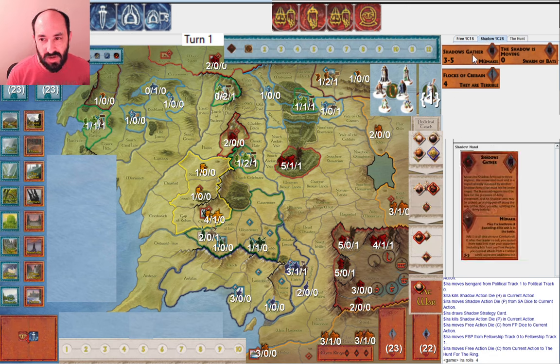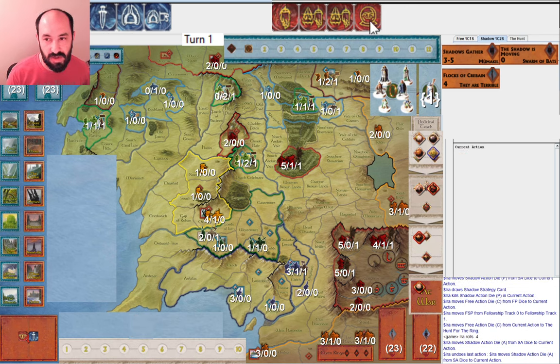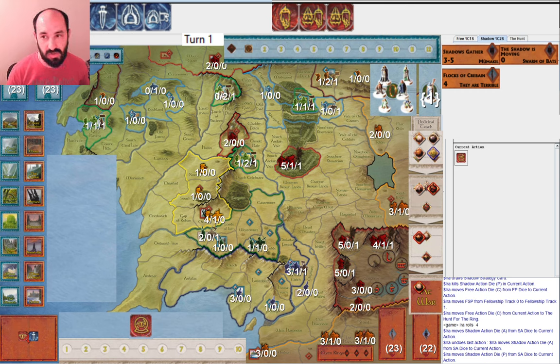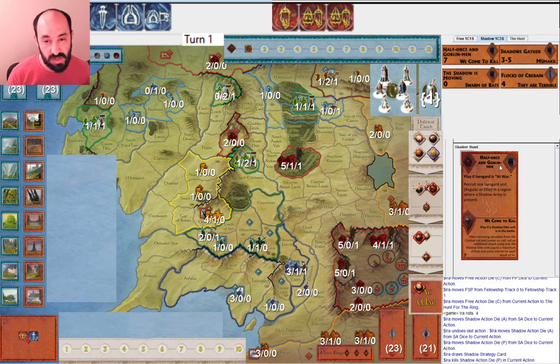What's Shadow going to do? The thing about Shadows Gather moving three — I think I probably want to save it for reinforcements. But it is possible to do a move into South Rhûn and then get these guys moving up to Erebor really early. It's not really that amazing, but it's something to consider. I think what I would do is just draw cards again because I don't really know what I'm going to get, so I'd rather see what it is and draw. I draw one and I get Half Orcs and Goblin Men — a very useful card that turns on a lot of combat effects and gives me a good reinforcement option.